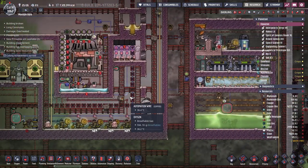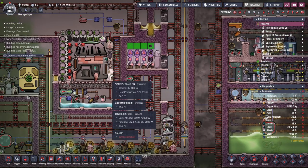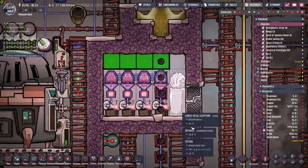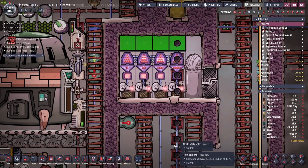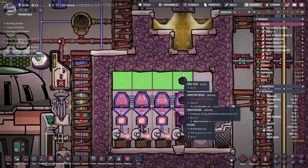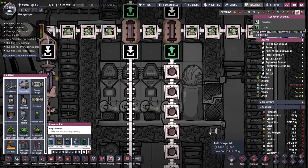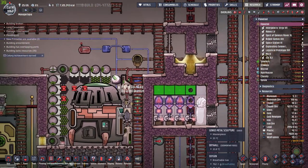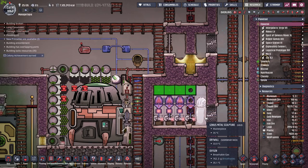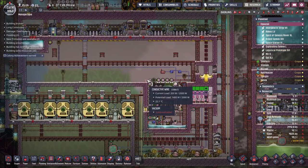Now that we have power going, I should be able to start storing up the fuel in the smart storage. Everything should be operational — dupes are not allowed inside of the reactor, there is nothing for you to do in here, just get out. As I was saying before I was rudely interrupted, I thought about making the final checks with you guys. Automation-wise, let me run through things.